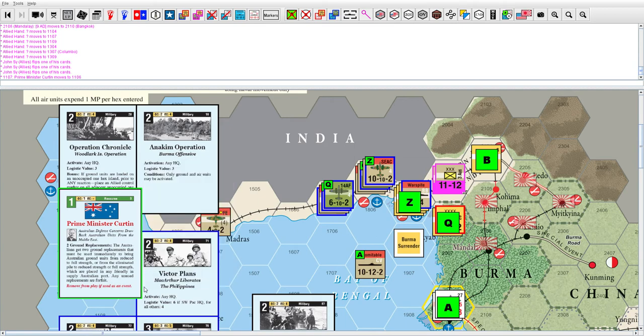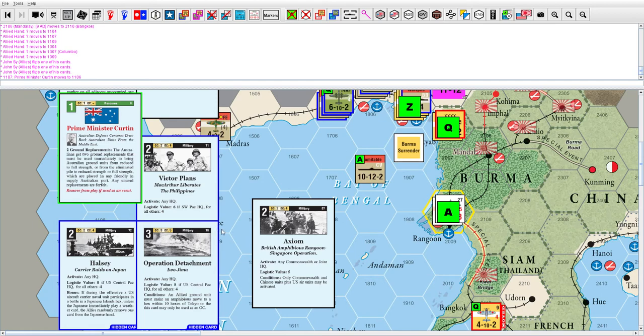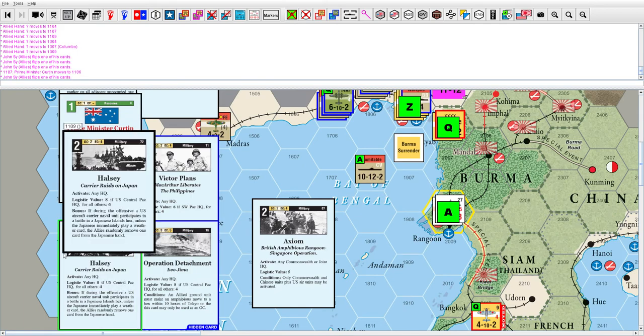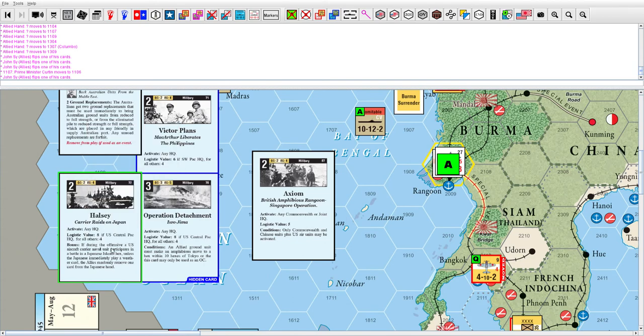Any unused replacements are forfeit. I'm wondering if I could use that to flip the out-of-supply unit, but I'm not sure — that would be interesting. Let me know in the comments. I doubt you can, but the card doesn't explicitly say the unit receiving the replacement has to be in-supply. Next we have the Halsey Carrier Raids card — it's only a two card, so not very long range, but it's pretty powerful. It's eight activations on a Central Pacific card.